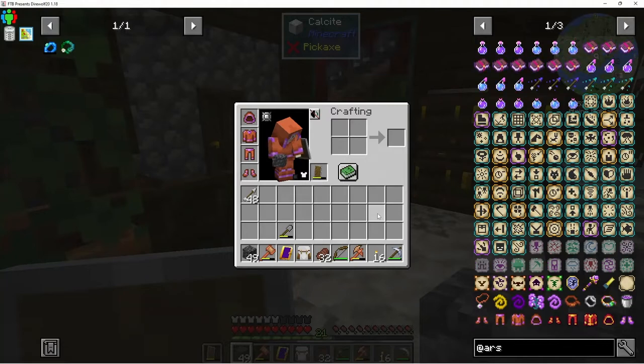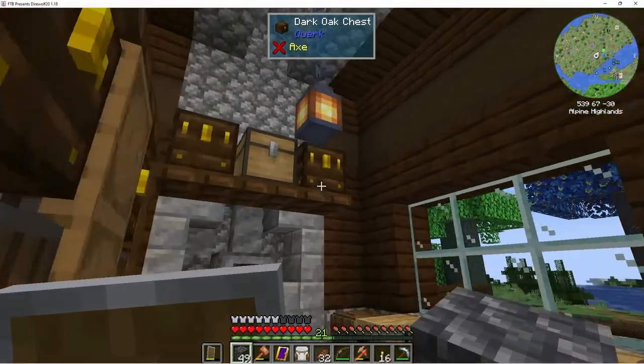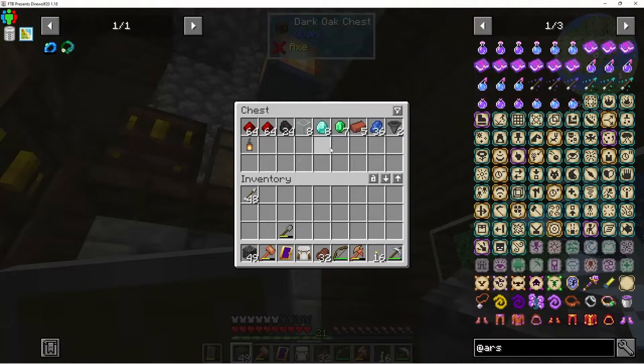I'm trying to think what we want to do next. We could make a diamond pick so we could go get some obsidian. We've got eight diamonds — definitely enough for a pick and an enchanting table.